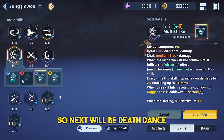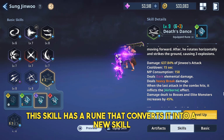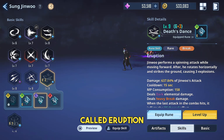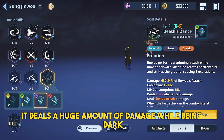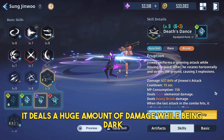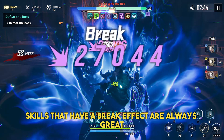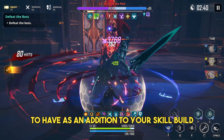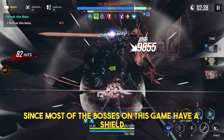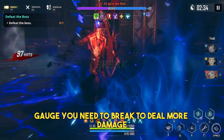Next will be Death Dance. This skill has a rune that converts it into a new skill called Eruption. Eruption is arguably one of the best damage skills we can get — it deals a huge amount of damage while being dark elemental and having a heavy break effect. Skills that have a break effect are always great to have in your skill build since most bosses in this game have a shield gauge you need to break to deal more damage.